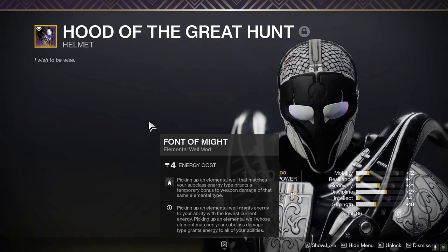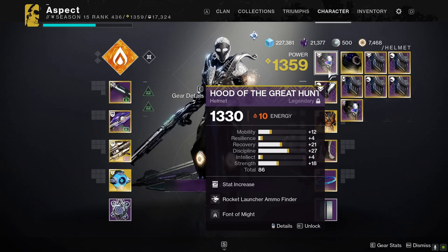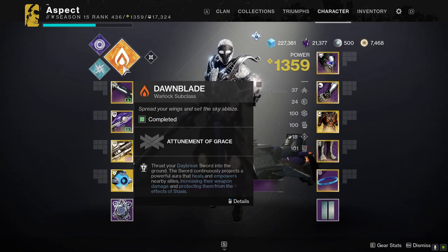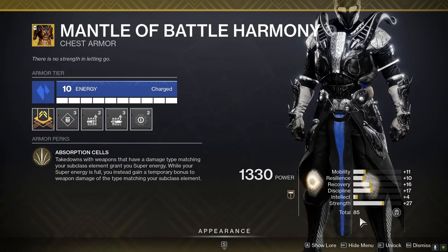Getting into the mods, we have Font of Might for a 25% damage buff for free. Pairing with that we have Elemental Armaments — if you get kills with weapons that match your subclass you spawn elemental wells, then you pick up that elemental well and you get Font of Might, which only works with weapons that match your subclass. We have double solar weapons and we are on solar so that works just fine. We have Mantle Battle Harmony of course — every single build has this for me — which is when I get kills with weapons that match my subclass we get lots of super energy and a damage buff when our super is full.